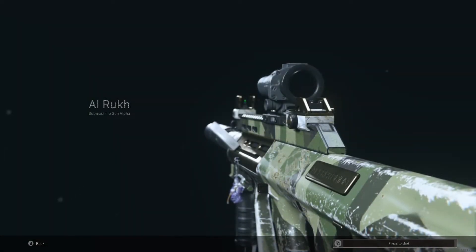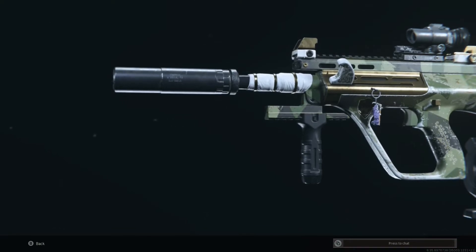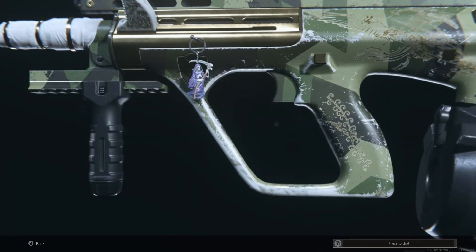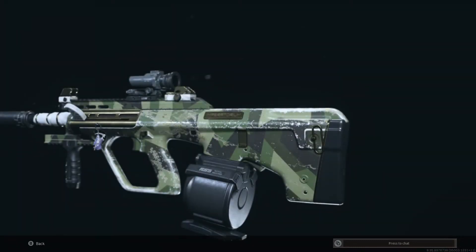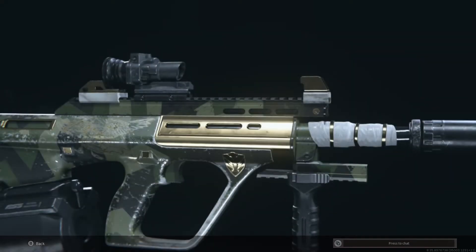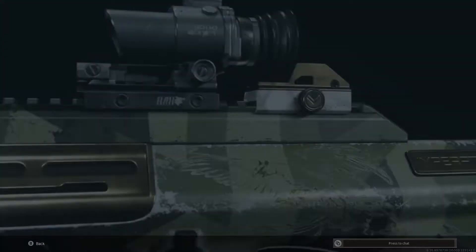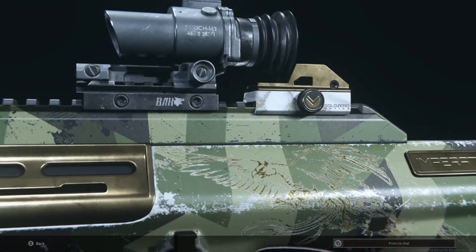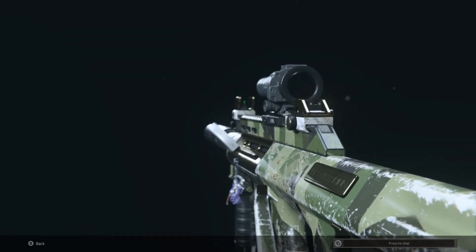Hello viewers, today I wanted to try and make the Modern Warfare ORG into an assault rifle. As you know, the ORG is an SMG as standard — it is found in the SMG slot of the weapon selection and Gunsmith — but there are definitely some attachments on this weapon that will massively increase the mid to long range effectiveness, and that is exactly what I'm doing in this video.